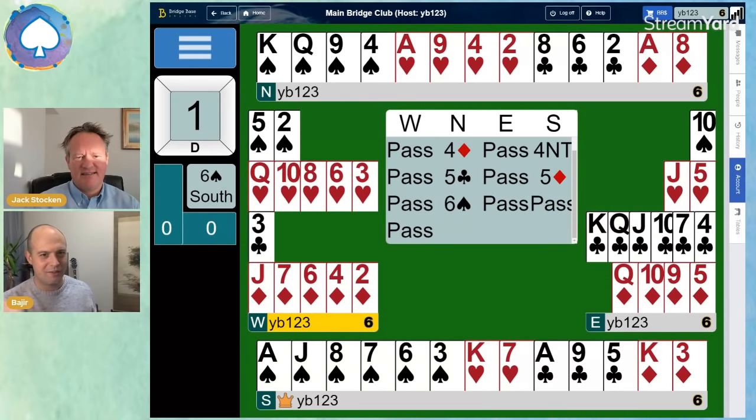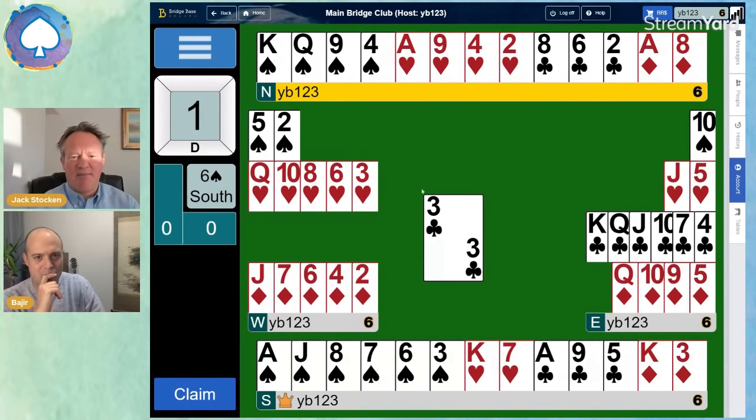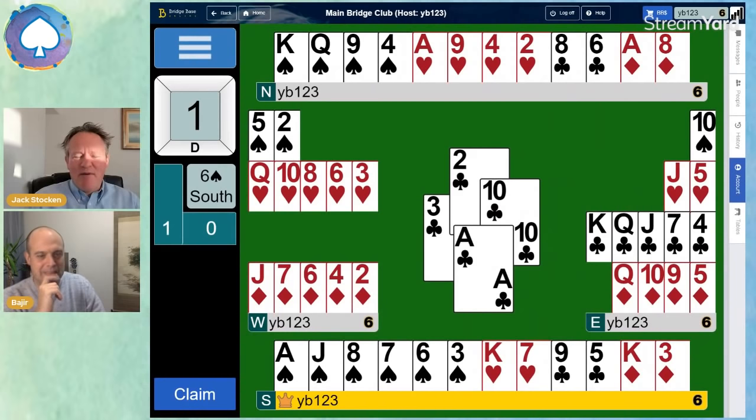The auction is fantastic — we end up exactly where we should be in six spades. But how are we going to deal with those two club losers? That is the question, Bashir. We have the three of clubs singleton lead — partner bid clubs for the lead. Small club, third player puts in the cheaper of their touching honours, the ten, and we win with the ace. But where on earth can those two club losers go? The three of clubs must be a singleton lead — East bid three clubs, they must have a six-card suit, so it must be a singleton club lead.